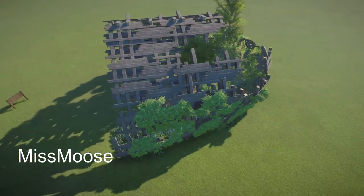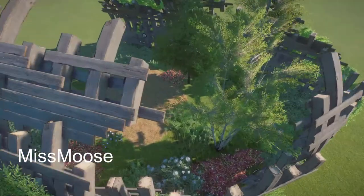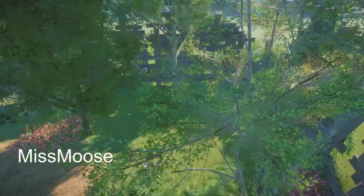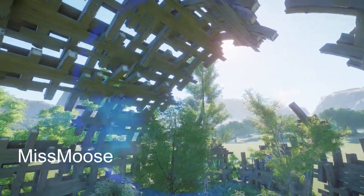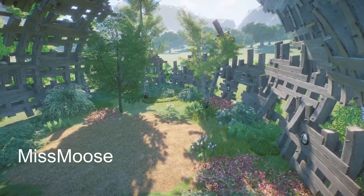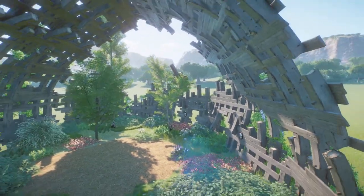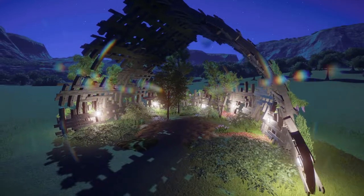Miss Moose has been busy making a shipwreck shelter. Bring this into your zoo for right around $2,000. What a great little shelter this is — thank you so much for sharing your talent with us.